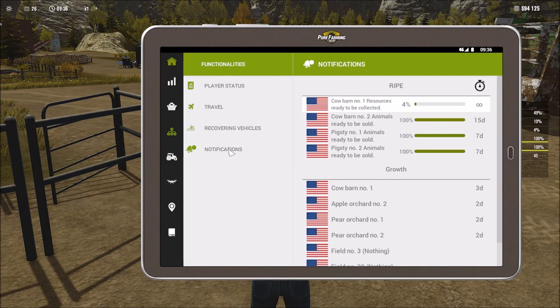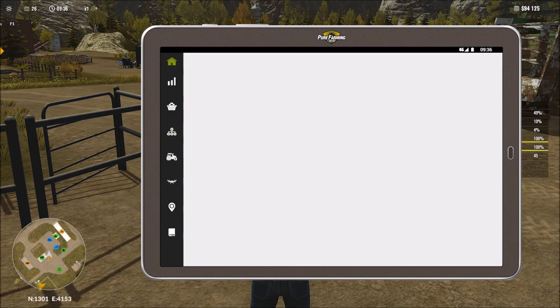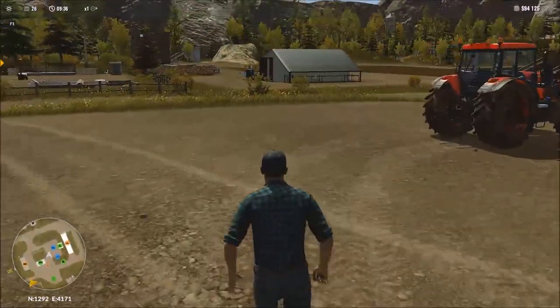Coming back to our notifications: cow barn one is now taken care of. It also says cow barn one has resources — that's the milk, and we're going to let that ride; we're not ready to collect on that just yet. Cow barn number two has animals ready to go. We've learned from the past that 100% now means our calves have turned to adult cows — it's been three days, and now we have 15 days before they turn into old cows. So we're not ready to do anything there either. Now what we are ready to do is deal with our pig sties.